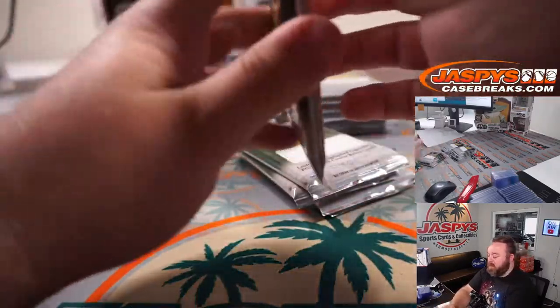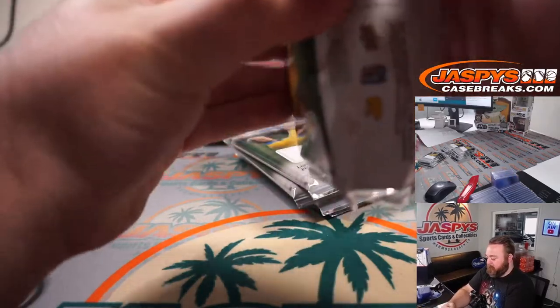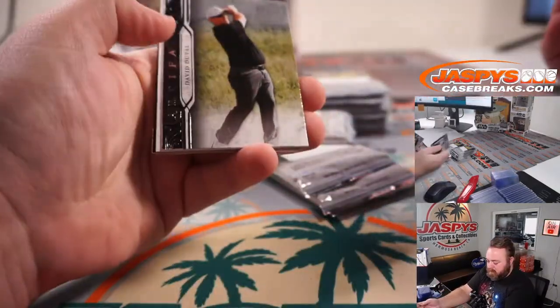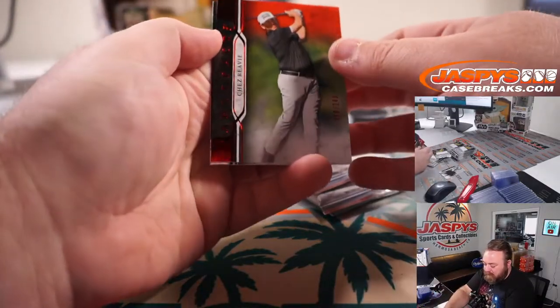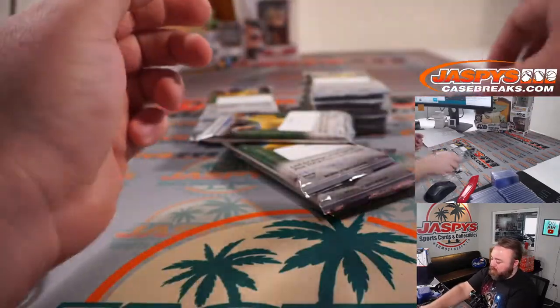We'll start with pack 1 here. We've got Arnold Palmer the great, David Duvall, and a Shea Revy — 219 out of 249, red. And Azara Munoz.